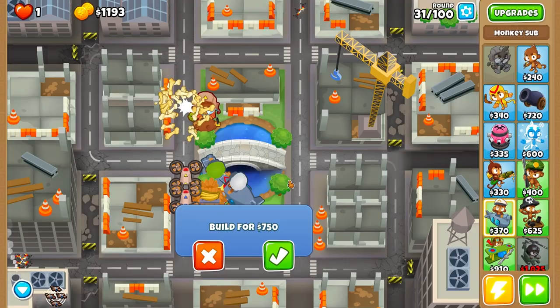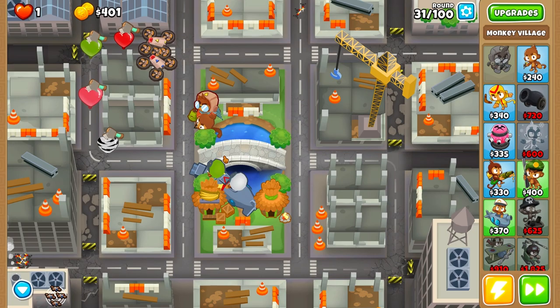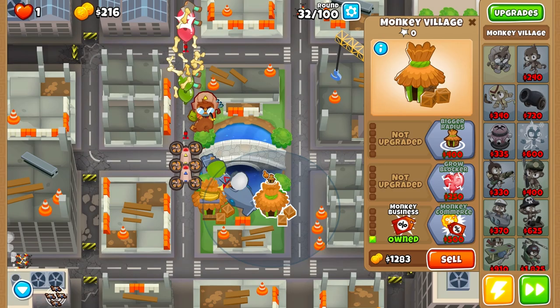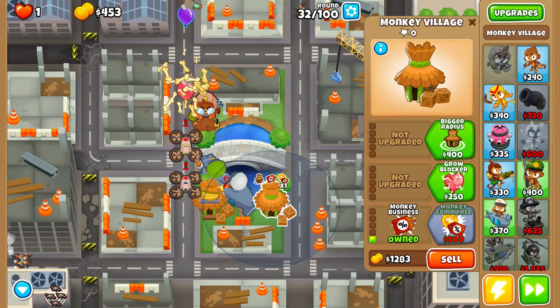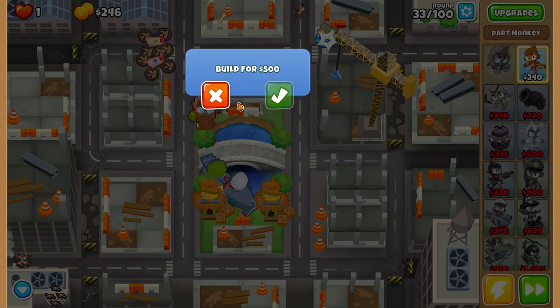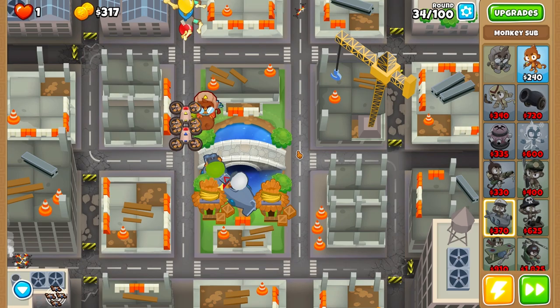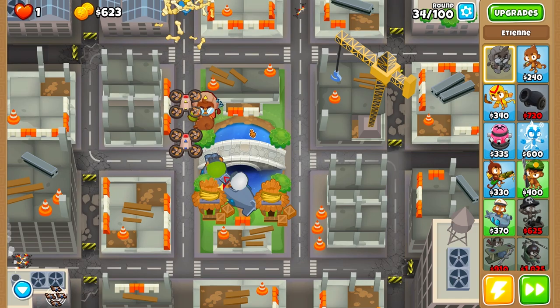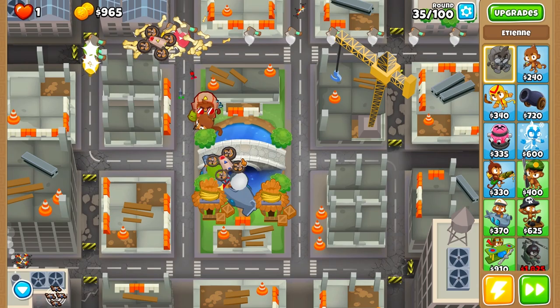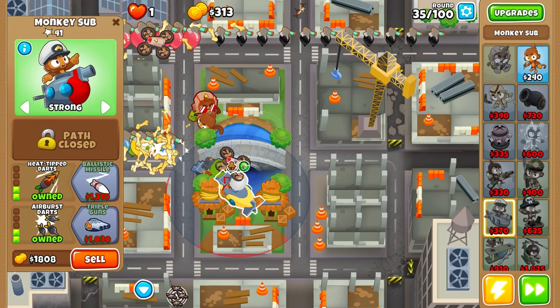Etienne is best in combination with submarines, especially on this map where we need his range so submarines can shoot this track even before balloons reach them. Now round 33 — as you can see, our Etienne solos this round. This won't work on every single map, but on most maps this camo-destroying machine works. And if Etienne can't solo the camo balloons, you simply upgrade the submarine to advanced intel.